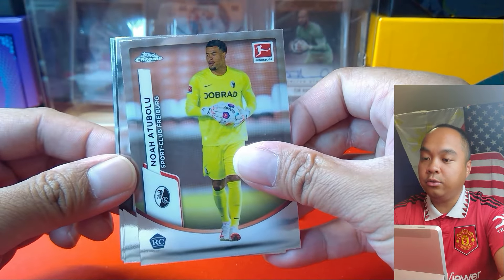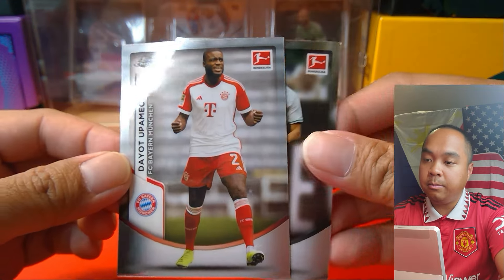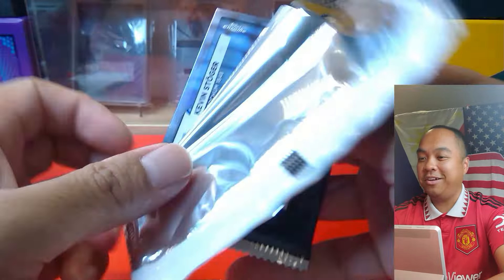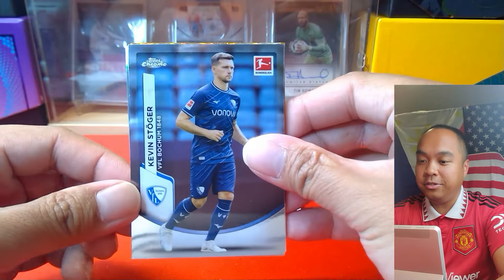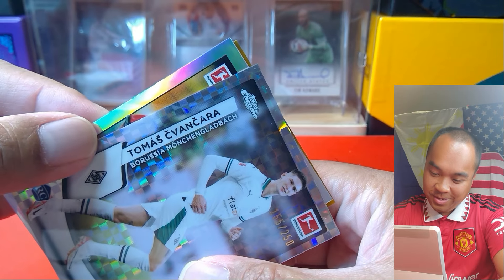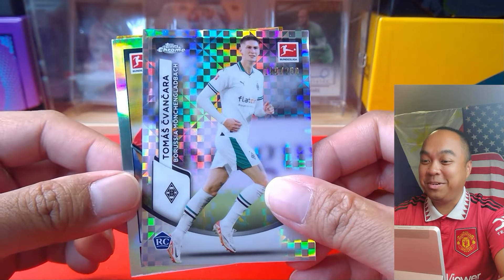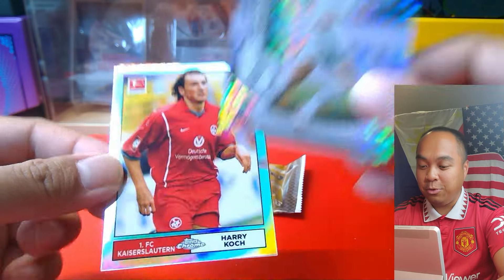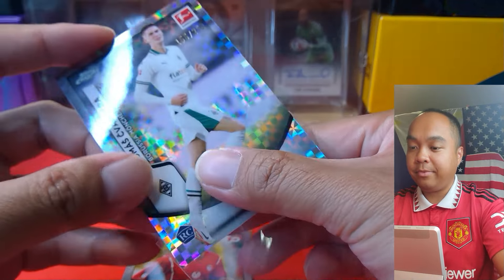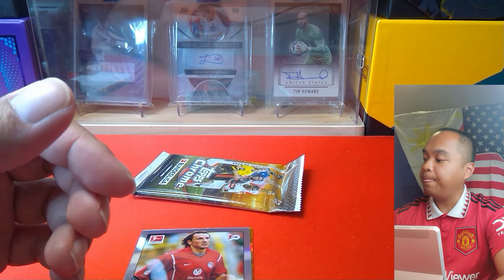Just the base back here — Tubolu, Tapsoba, Leon Ranos, and Koupé Meccano. This should be a fairly quick one. We've got Stoger, Thomas van Karsa — I apologize if I mispronounce your name — that's for Borussia Mönchengladbach. And that's numbered again! That's a rookie — 155 out of 250, very nice.